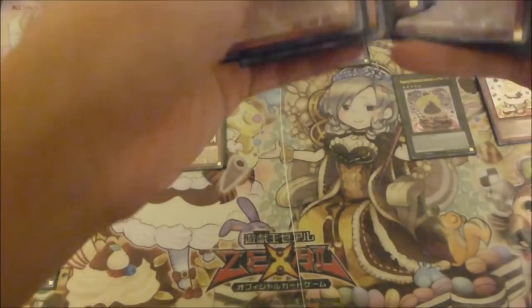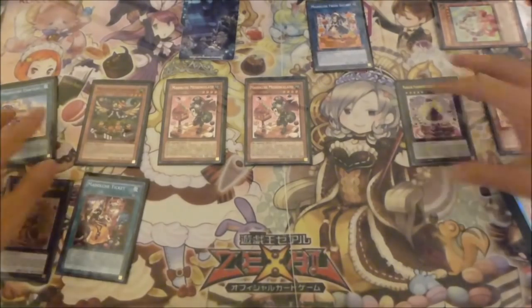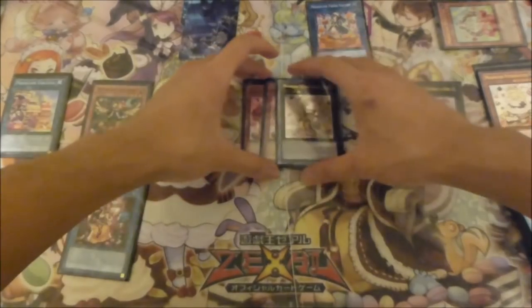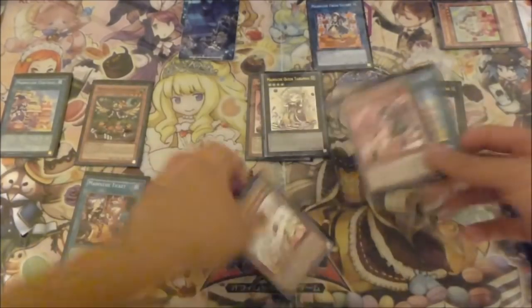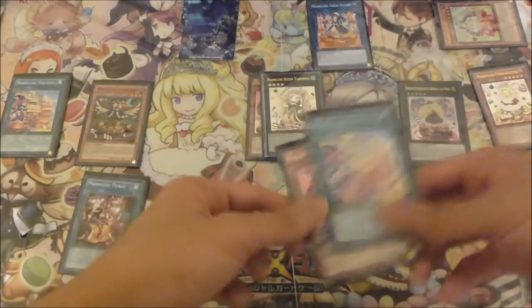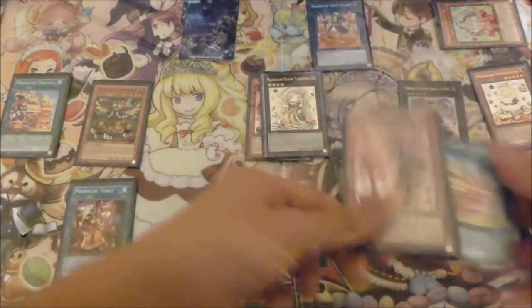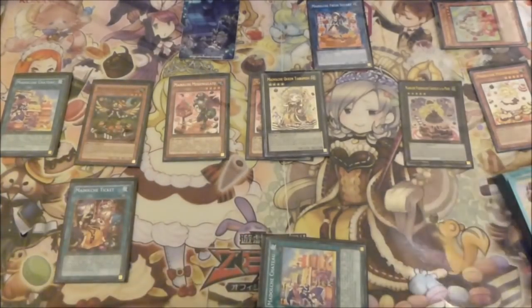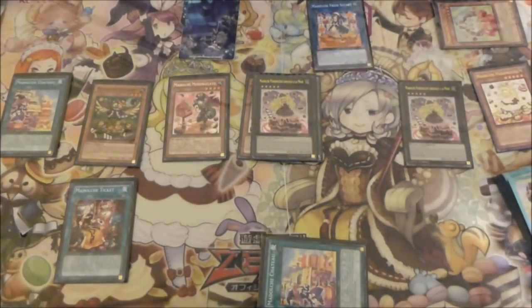Detaching and special summoning out your third Messengelato — Messengelato would then add you your ticket, and then you activate it onto the field. Then with your two Messengelatos you overlay to make your Queen Tiamasu, and use her effect to detach and shuffle two cards your opponent controls. Usually I would target Messengelato and Chateau back into your deck, which will then trigger Ticket.